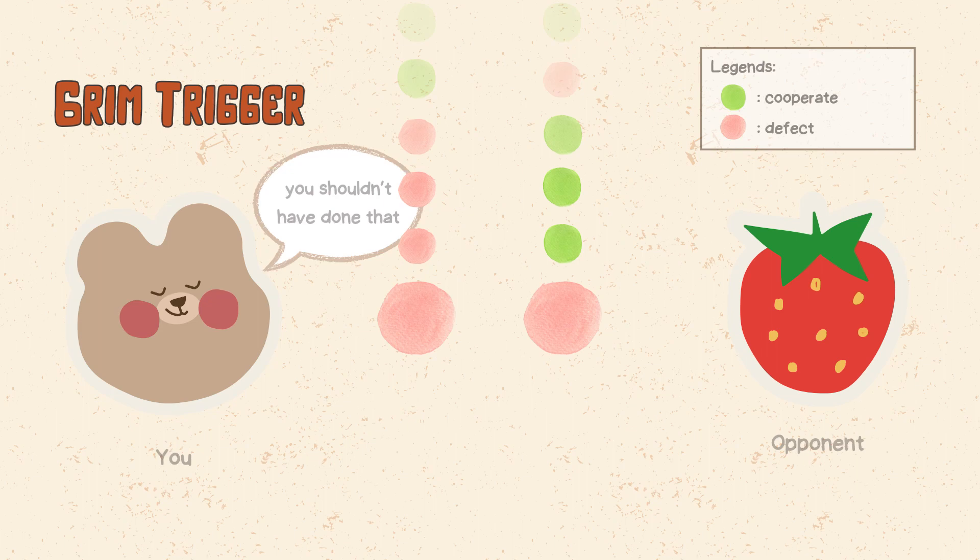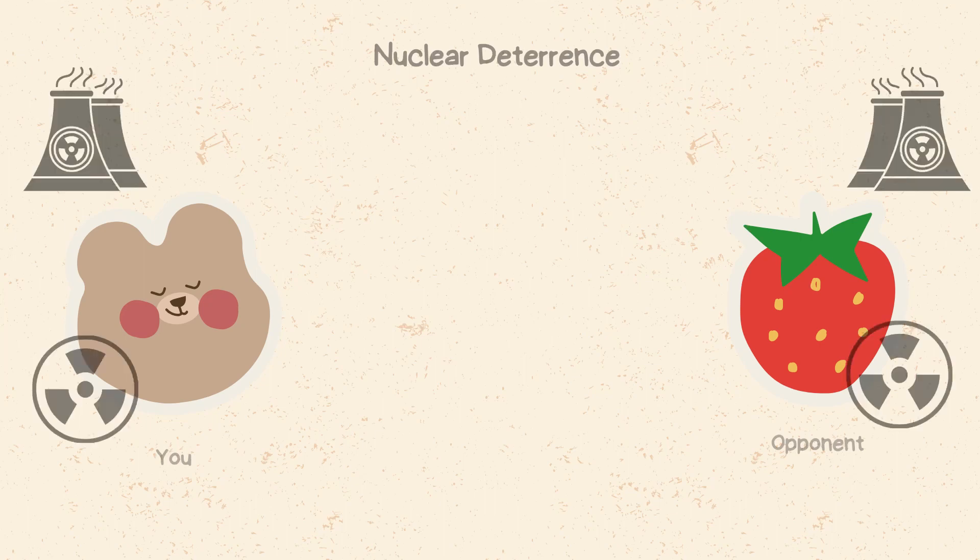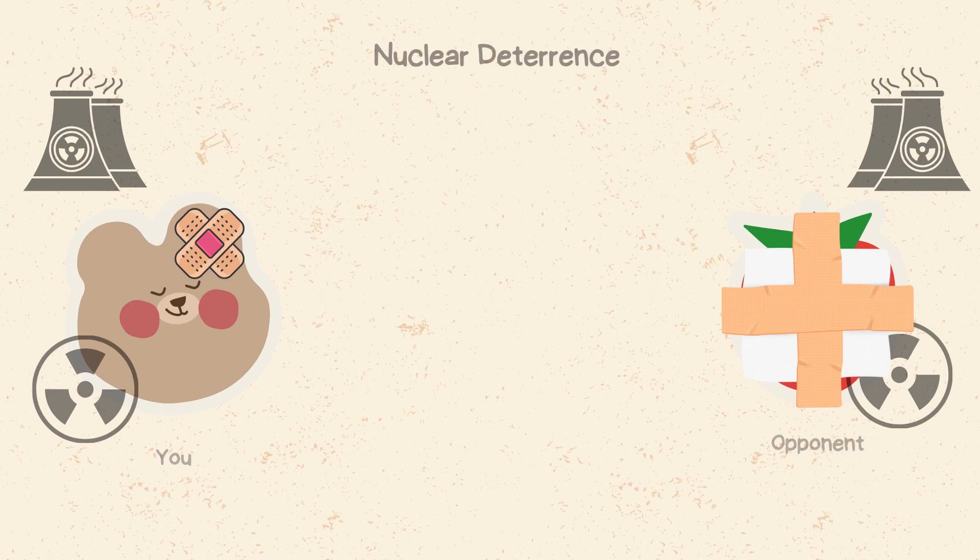An example of grim trigger in real life is nuclear deterrence between countries. Countries that possess nuclear weapons often cooperate with each other by avoiding direct confrontation or escalation. However, if one country ever launches a nuclear attack, the other country will launch a nuclear counterattack. This strategy can prevent a nuclear war, but it can also create a mutual assured destruction scenario.